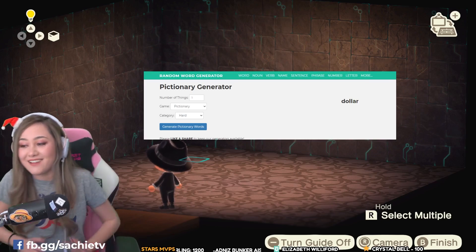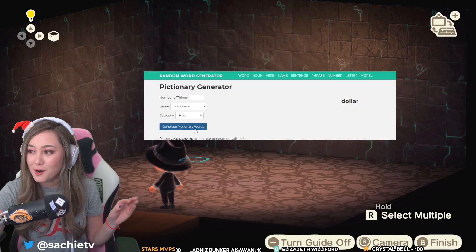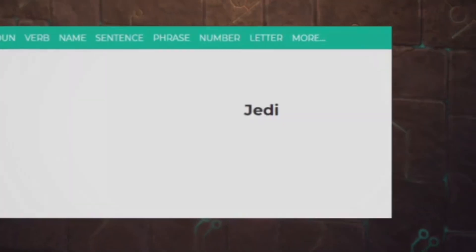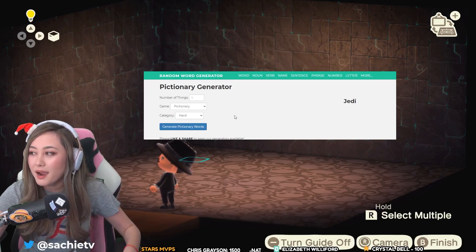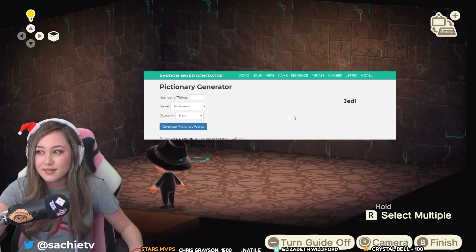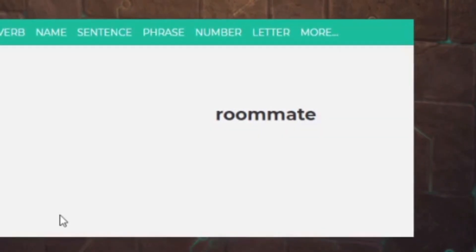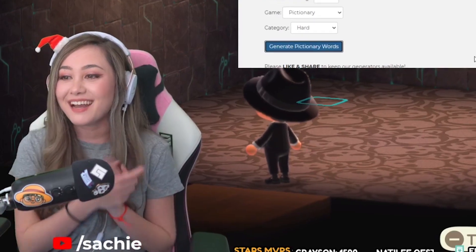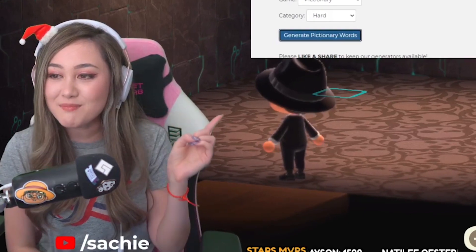Are you guys ready for round three? The level is hard. Our word is... no! We're gonna re-roll this. I'm wondering if all the hard words have to do with like franchises, because last time we got Quidditch, this time we got Jedi. And they were roommates! Okay, we can do this one. For our hard word, the theme is roommates.